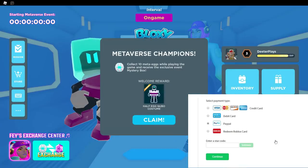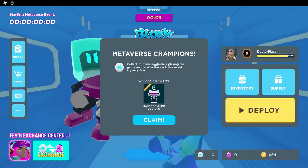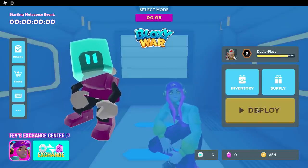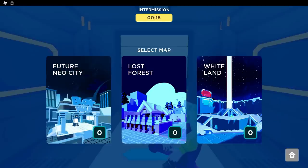Hey guys, I'm going to show you how to get Faye's Terror Case in the game Bloxywar. When you start, it says metaverse champions — collect 10 of those meta eggs and you'll win. You can get into a VIP server by yourself, and it's probably actually easier to do it that way, otherwise you could be competing with people for these items. I'd recommend do team turf war and then do future Neo City — it's a pretty small map. These things are going to spawn in the middle of the map, usually at the very beginning, and then pretty much every 45 seconds to a minute they are going to spawn.